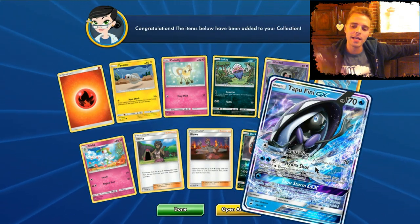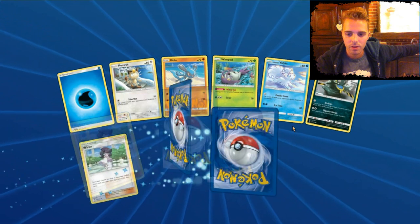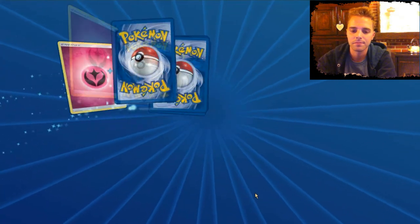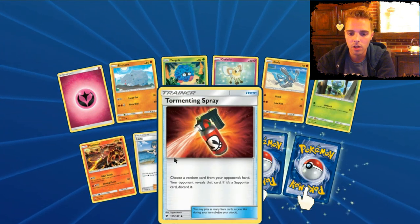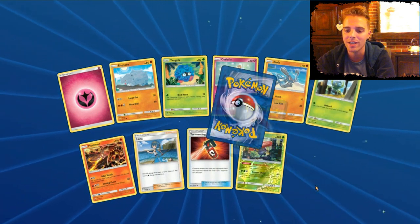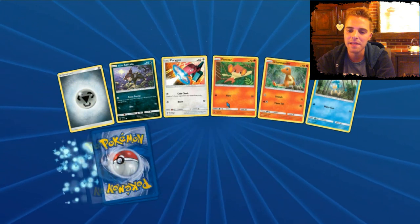Tapu Fini — I guess we have two Tapu Finis. Maybe we can trade one. A lot of GXs we don't want but it's still fun opening all these packs. All these commons we've seen before. Lana — heals 50 damage of each of your Pokemon that has a Water Energy attached; with Aqua Patch, we might have a great healing combo. Gyarados — almost a full playset of that.